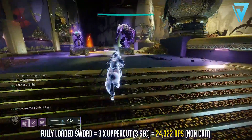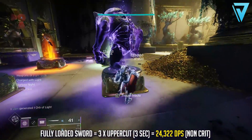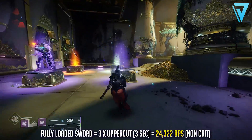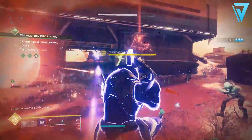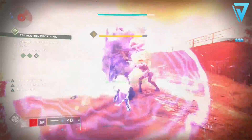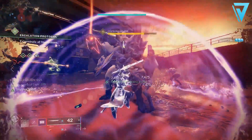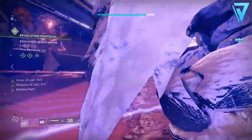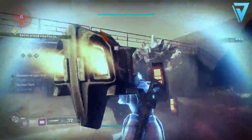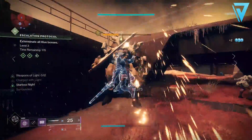So if you're going to be jumping into the Grandmaster Nightfalls and taking out champions quickly and efficiently, be sure to check out the swords currently on offer in the game — and be sure to check out the Striker's Shorthand as a way of delivering optimal DPS in short spaces of time. There we have it guys, that is the Striker's Shorthand, what I firmly believe to be the best legendary sword inside Destiny 2. Give it a try and let me know what rolls you get in the comment section below.